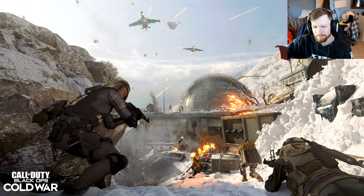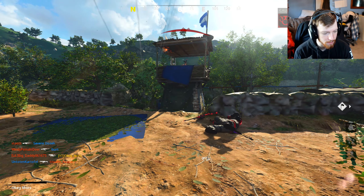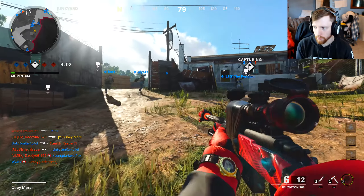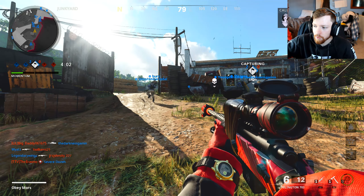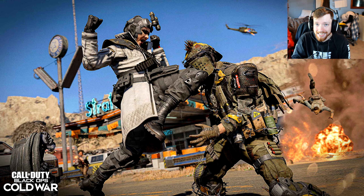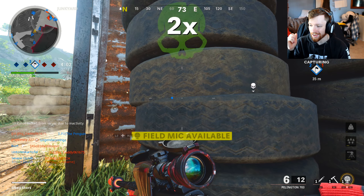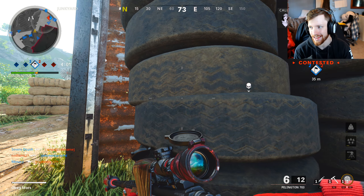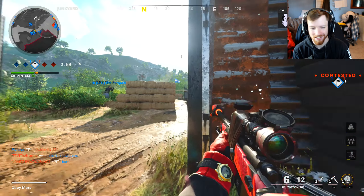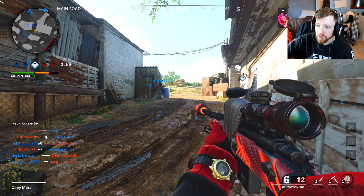The new maps we're getting: Yamantau, which is a 6v6 map — it's gonna probably be a bigger, snowy map. It was Uplink in BO2. Summit kind of reminds me of it based on the scenery — a mix of Summit and Payload probably. Then we're getting Diesel, which is a 6v6, 2v2, and 3v3 map. It's a small gas station with surrounding buildings smack dab in the middle of the badlands. It feels like they're bringing a Borderlands feel to it and I'm so excited.